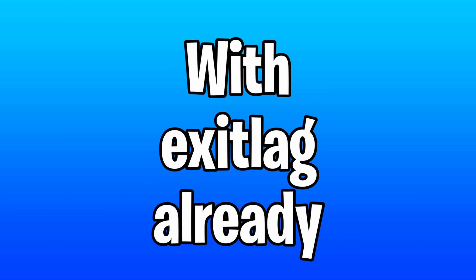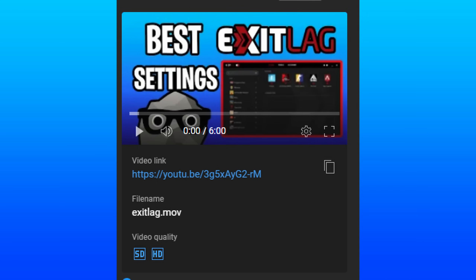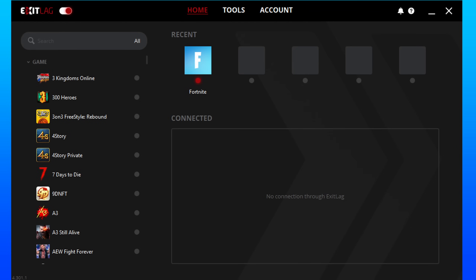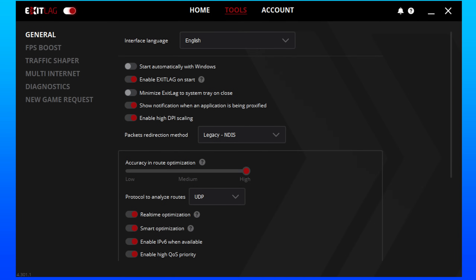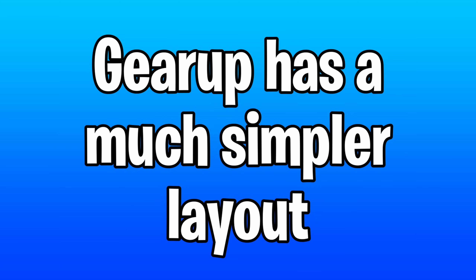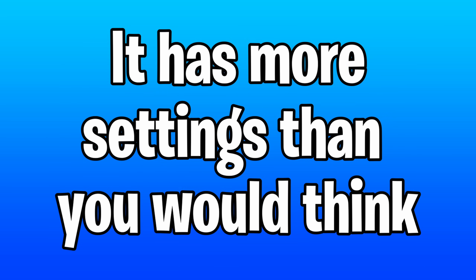Most of you are probably familiar with ExitLag already since I did a video on it some time ago, but real quickly I'll go through each program's interface. ExitLag has three tabs — the first being where you type in your game and select servers, the second being all of their extra settings and features such as FPS boost and connection diagnostic tabs. GearUp, on the other hand, has a much simpler layout, but it actually has more settings than you would think.